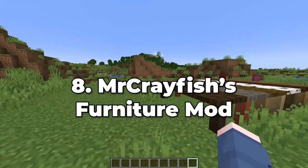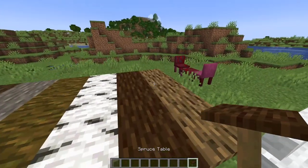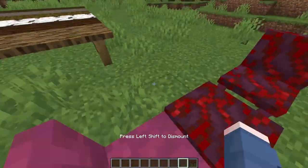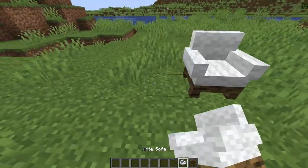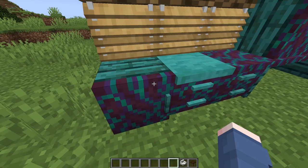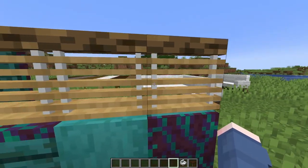At number 8, we have Mr. Crayfish's Furniture mod. Speaking about new styles of decoration, this one adds in a collection of new furniture for you to use in your favourite builds. It's very simple — it adds chairs, tables, new staircase styles, new kitchen-based utensils you can use. It's very simple to explain, so we shall move on with the next mod.